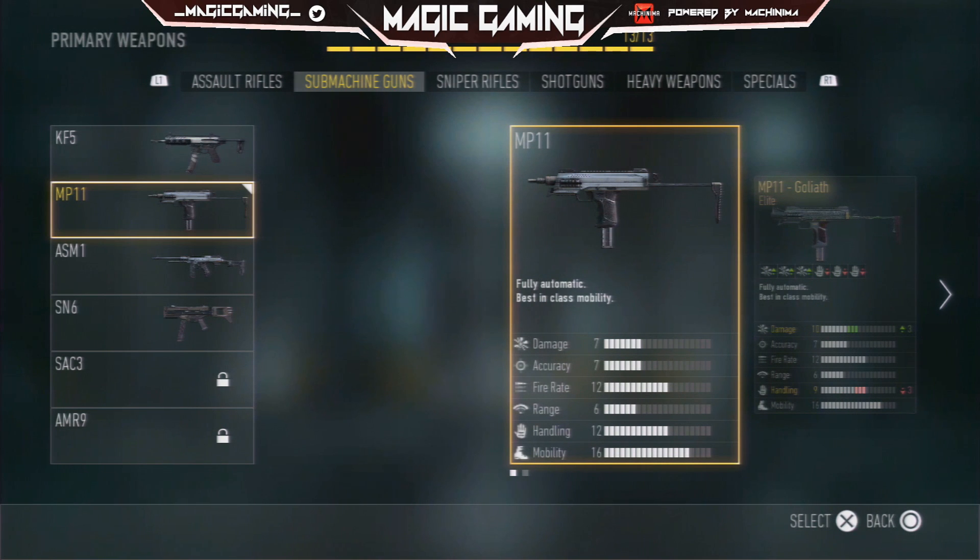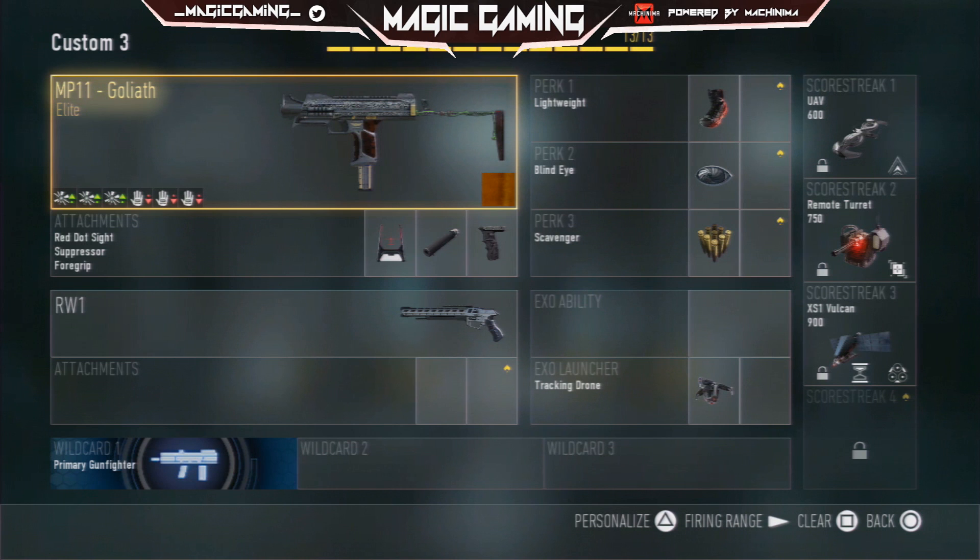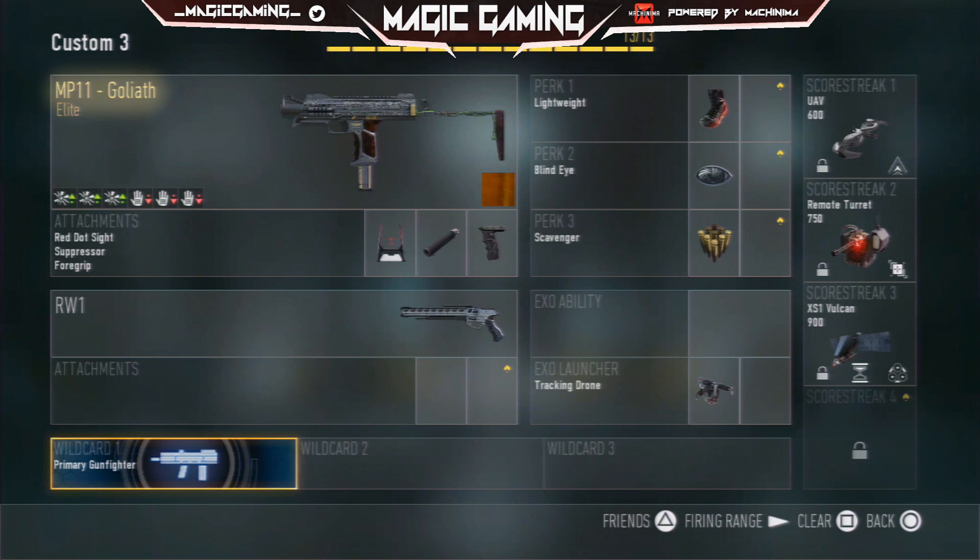I like the Goliath — it looks freaking awesome. Down here, wild card. This is the most important one: wild card one, primary gunfighter. That is a necessity because what you want is 3 attachments on this MP11. The first one is the red dot sight, second one's the suppressor, and the third one's the foregrip. You pretty much need the foregrip and suppressor to rush around, and the red dot just so you can get a better aim and a better sight on that enemy player.